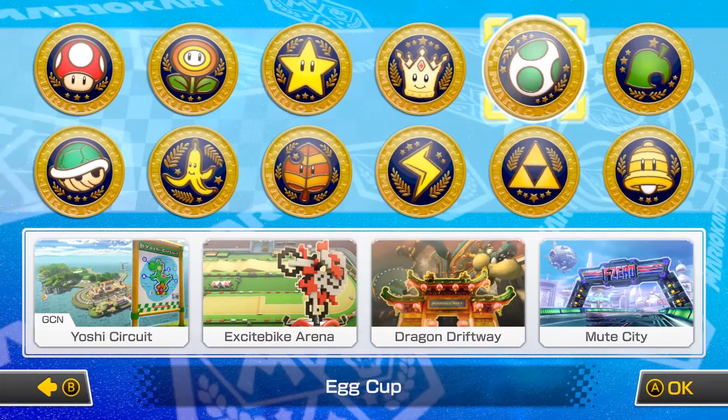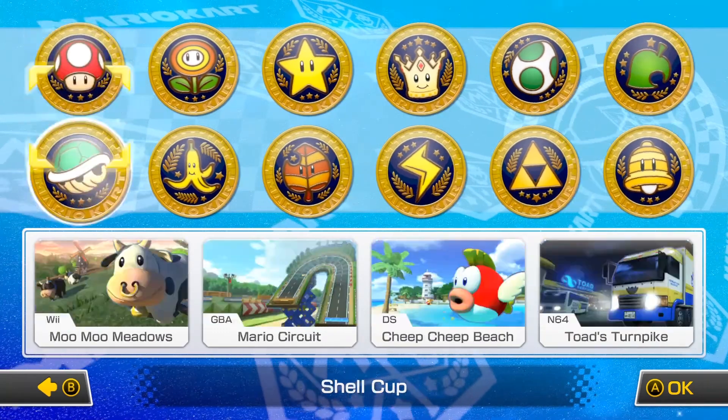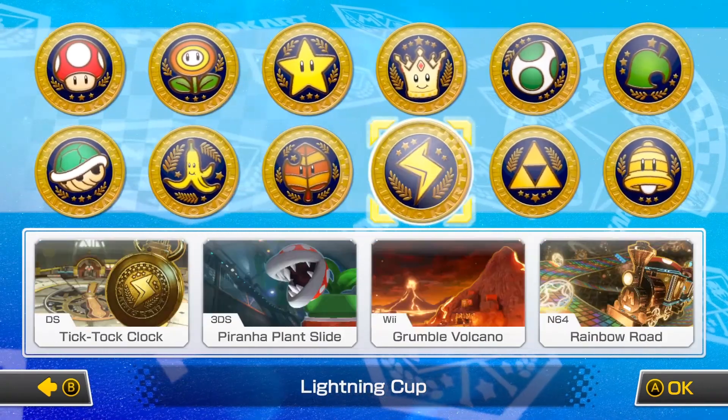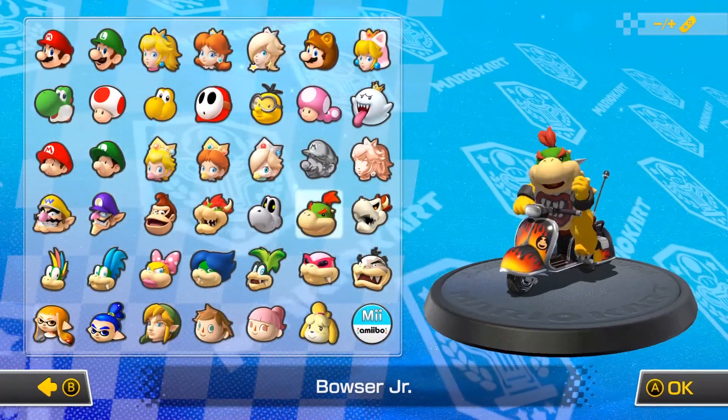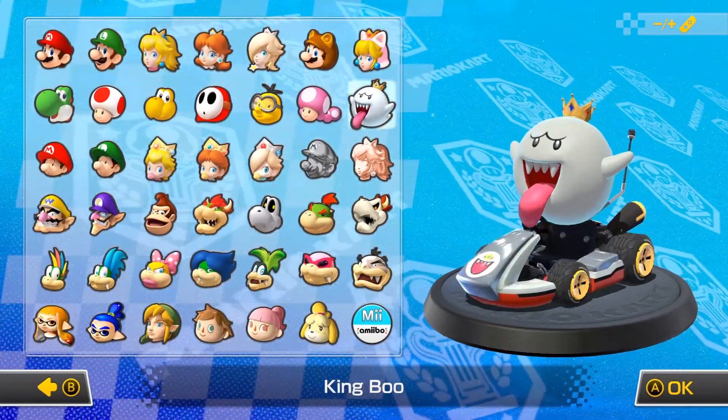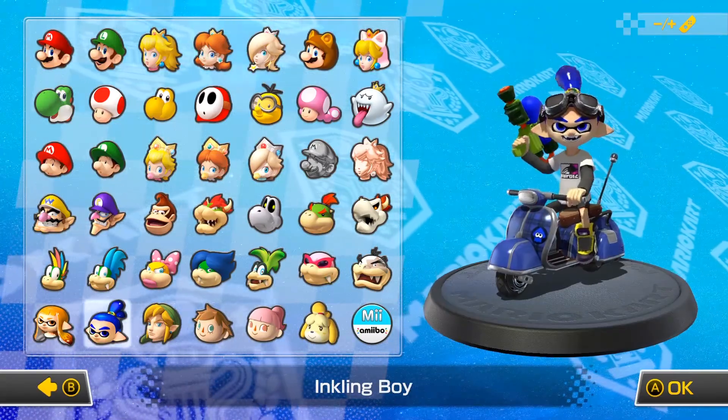On the one hand, this full package includes all of the predecessor's DLC packs. On top of that, Mario Kart 8 Deluxe introduces five exclusive playable characters: Bowser Jr., Dry Bones, King Boo, and from Splatoon, the Inkling Kids.